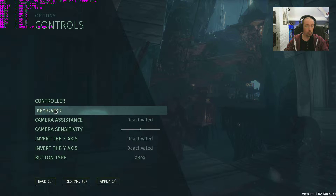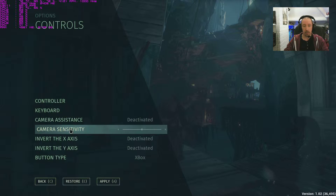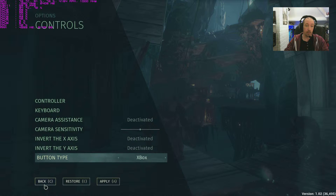So you've got controller and keyboard options. Camera assistance - deactivated. It sort of moves for you when you've got that on and I'm not too keen on that. Camera sensitivity - let's leave it at default, it's fast enough. Invert the axis only really matters on flight games, and this is not a flight game.